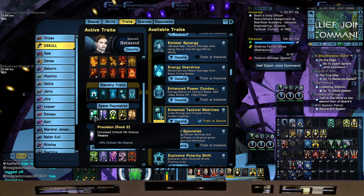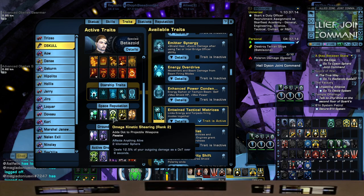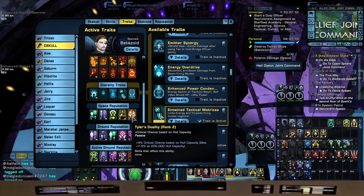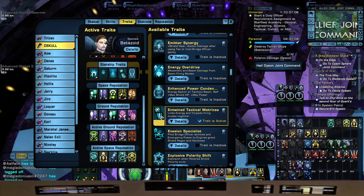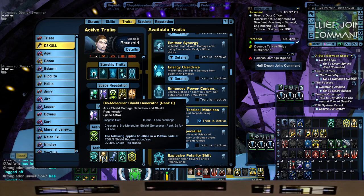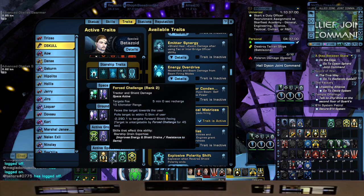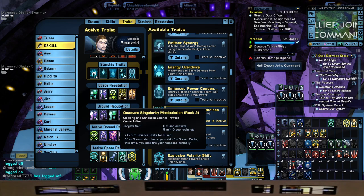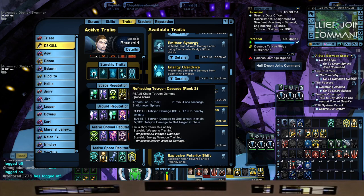Space Rep: Precision, Advanced Targeting Systems, Omega Kinetic Shearing, Torpedo Pre-Fire Sequence, and Tyler's Duality. Active Space Rep: Anti-Time Entanglement Singularity, Shield Generator, Force Challenge, Quantum Singularity Manipulation, and Refracting Tetryon Cascade.